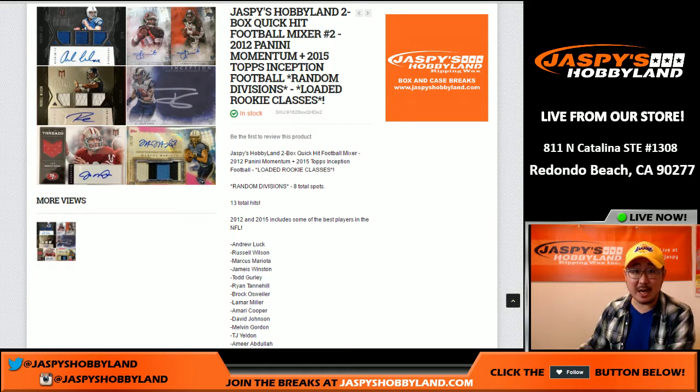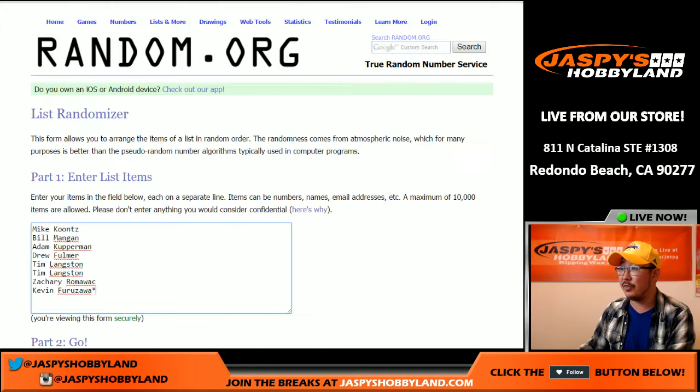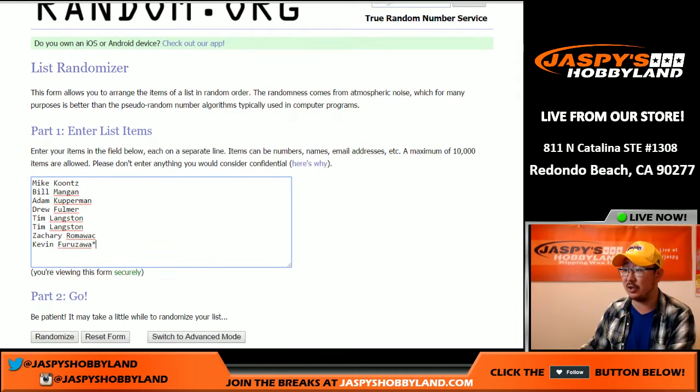Hi everyone, Joe for JazzBeastHobbyland here. We are doing a very quick two-box random division mixer featuring one box of 2012 Panini Momentum Football and a box of 2015 Topps Inception Football. Loaded rookie classes there in 2012 and in 2015. Thanks to these folks for getting into the divisional action.